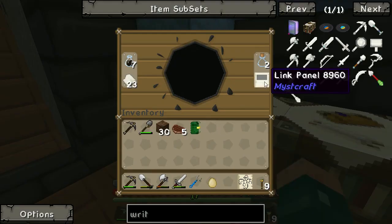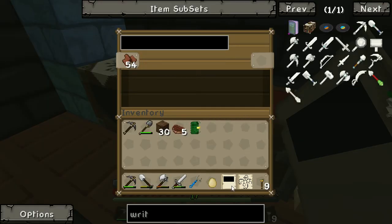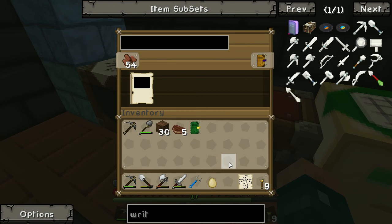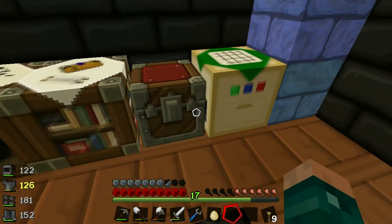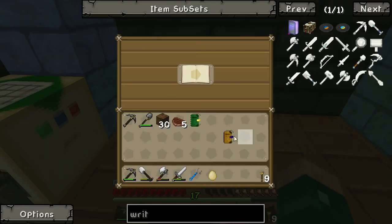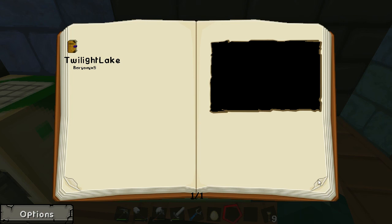Previously when making books, we'd take a link page to the book binder and put it in. You can now take any of these extra pages and copy them — because if you put originals in a book without copying, you can't use them again. You can just put them in like that, create the book, and you can name these things too. Pop it in a book stand and you can flick through the pages.